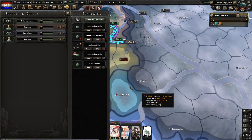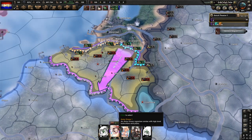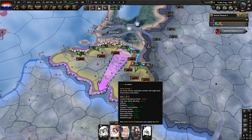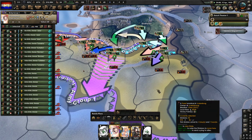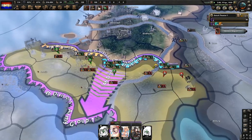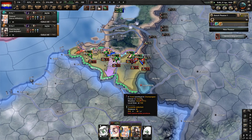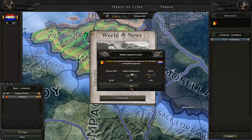We're actually going to cut these units — we're not going to produce any more of them. We get our equipment back, and we should just be able to easily beat them. Since we declared war on both nations, they cannot join a faction unless world tension goes above 40%, but it shouldn't do that. Belgium's done.